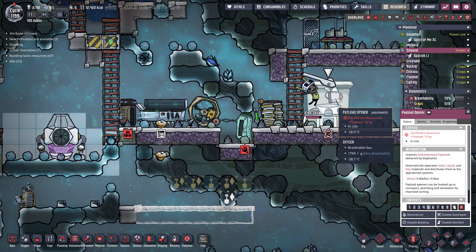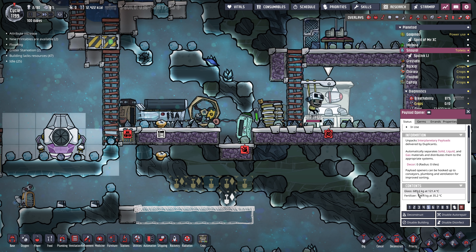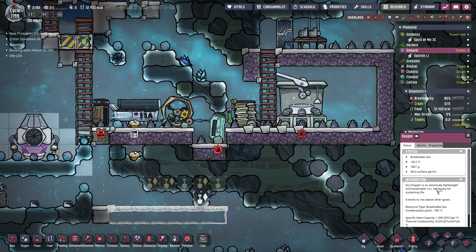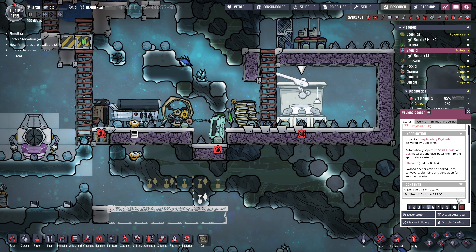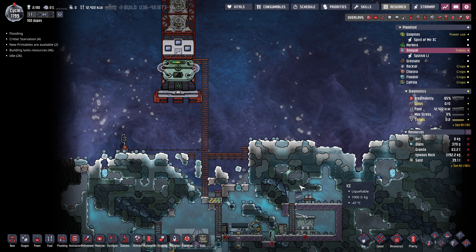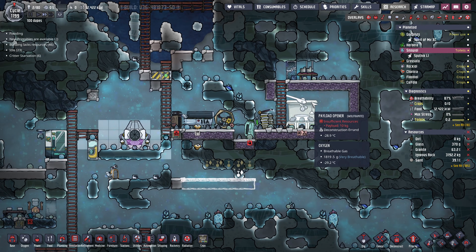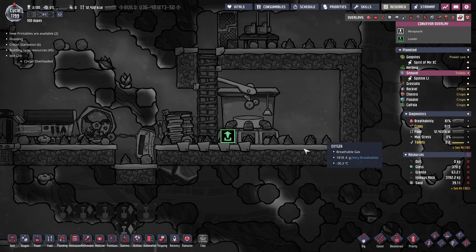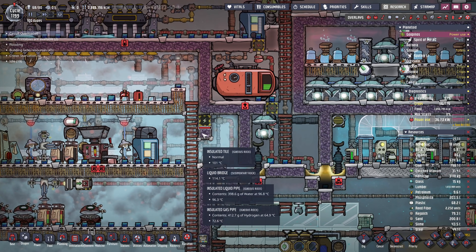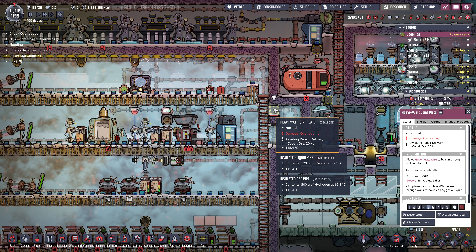Here we go — we got a payload opener. It's got 689 kilograms of glass. Maybe this is a bug where it's mixed. It's in the payload opener — yeah, it's in the payload opener. So it should be accessible — the glass should be accessible. It's not. Let's deconstruct it and get this stuff out of here. We need a port to get it out — that's what's going on. We need a conveyor belt to get this stuff out of there. I can't click on this — why not? Weird. The game's been getting laggy and unresponsive.